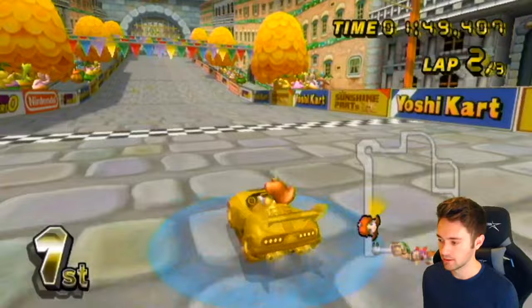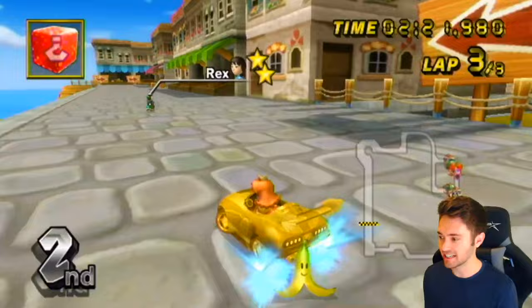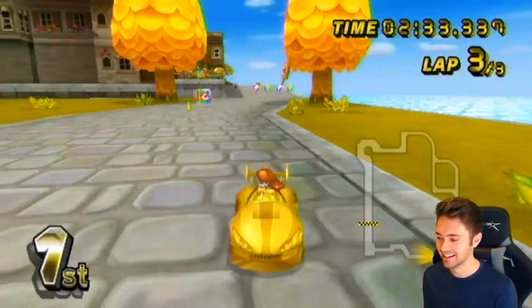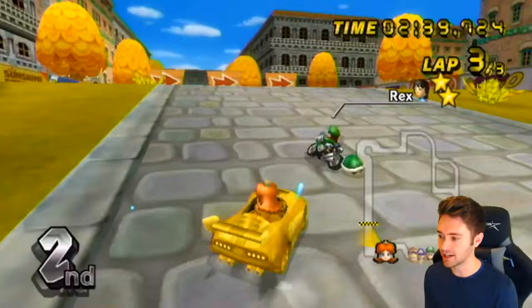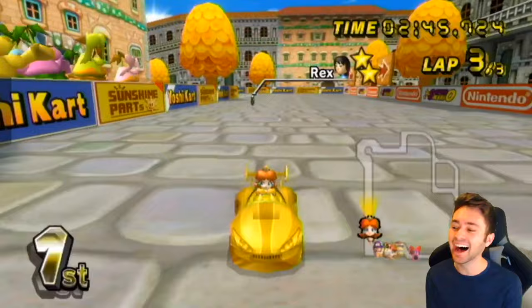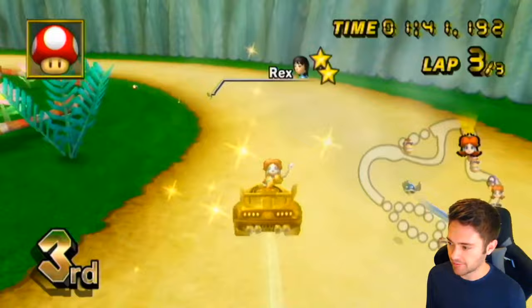We're not getting an orange, we're getting some blues - the blue shells never end. I got the orange! The hard part is just dodging anything with this. He thought I was going to do a shortcut and threw it in the shortcut. I'm going to try to get this orange and pass him - I'm going to win, I got the acceleration! There you go, he screwed up and made me hit his shell. A little butterfly effect, but our acceleration won us the race.